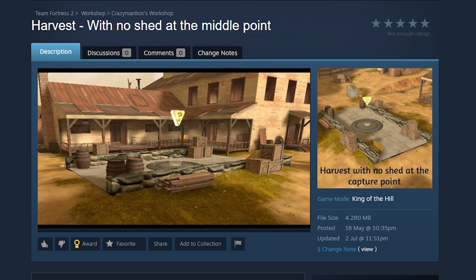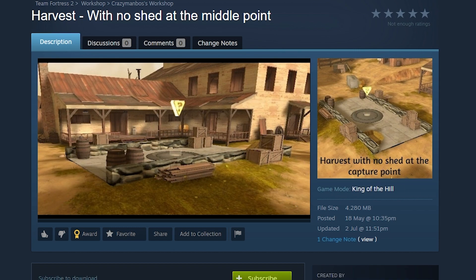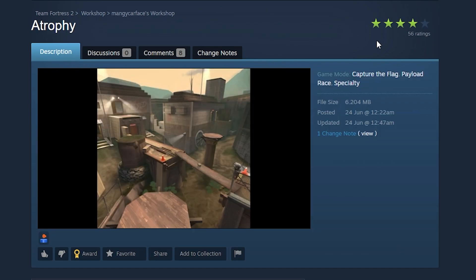Next up: Harvest but with no shed on the middle point. This is so creative — it's just Harvest but the shed is missing. It's basically Harvest but worse. Next, 'Trophy' — this is confusing to me because it has just one weirdly cropped image as a preview, but it has four out of five stars and looks like a decent map. Maybe someone just took a map and slightly changed it up.